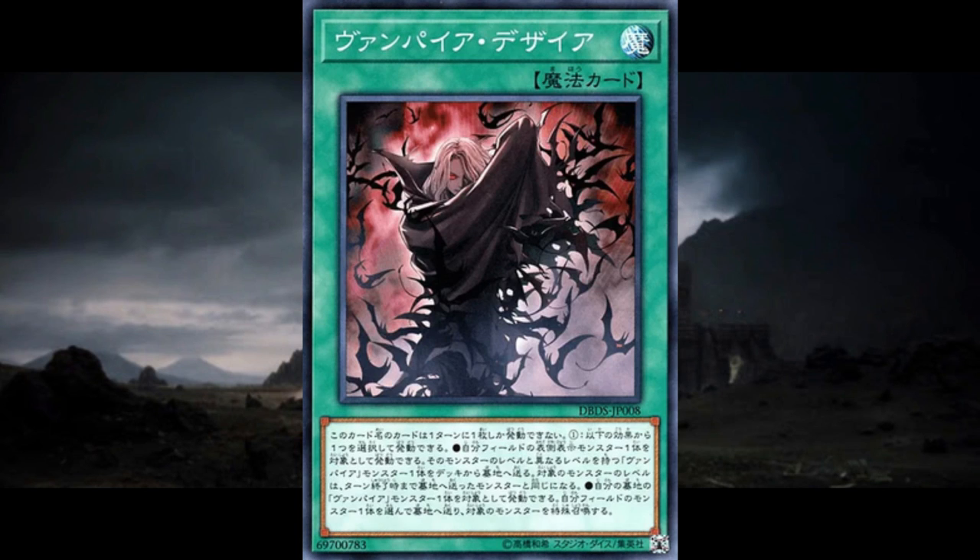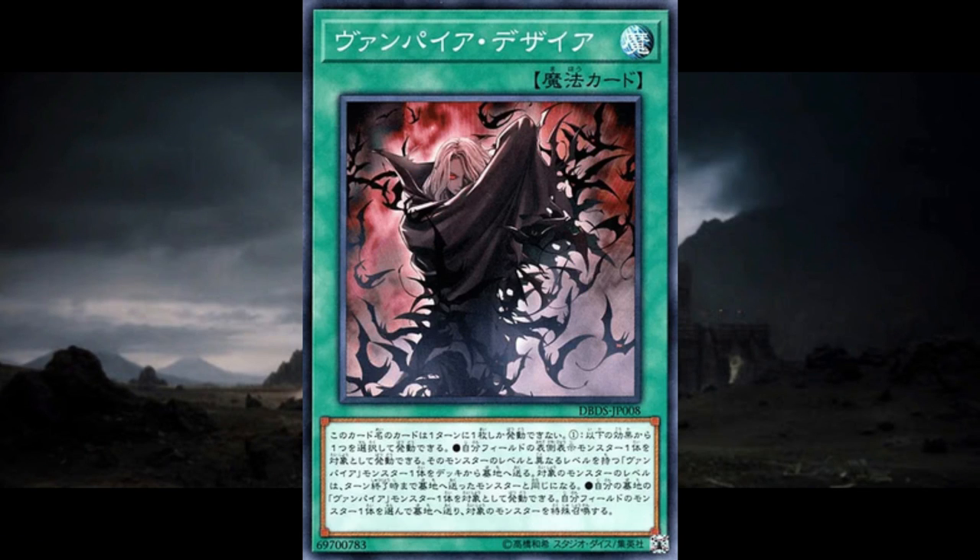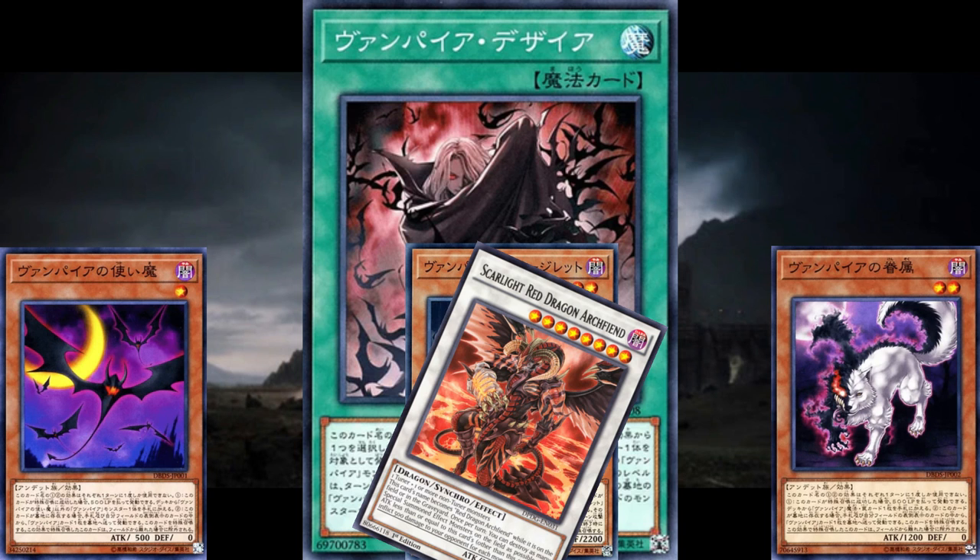Then there's Vampire Desire, a normal spell that lets you do one of two things. You can either send a vampire from your deck to the grave and have any other monster you control become that vampire's level to the end of the turn, or you can send a monster you control to the grave to summon a vampire from your grave. The first effect is pretty underwhelming, though it is nice to have in certain edge scenarios. The second effect seems better, but it's still going to be a minus 1, so whatever you summon is going to have to make up for it — which can be done with Familiar, Brood, or Vampire Scarlight Red Dragon Archfiend. And if you're using one of your opponent's monsters that you got for free off some other effect, then hey, go nuts.